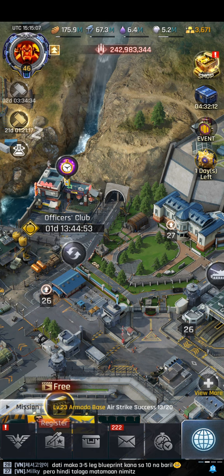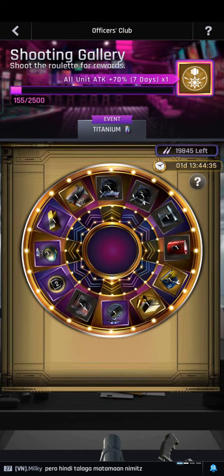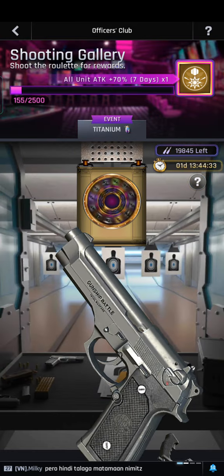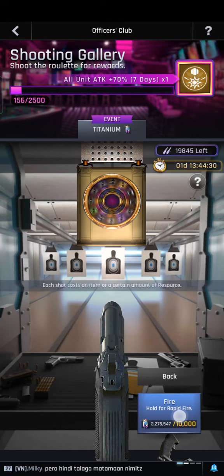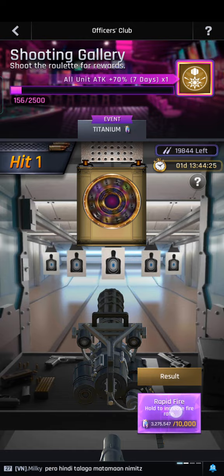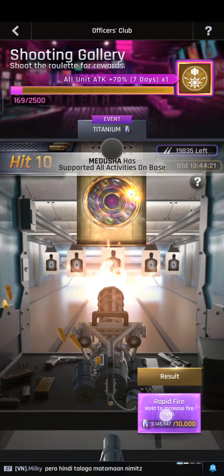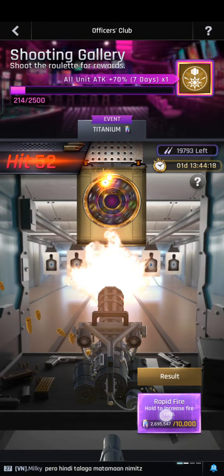So we're going to start spending. Currently we have three million titanium and we are going to spend it all, because there's a new update where it only needs one titanium per upgrade on buildings. We are going to burn at least three million titanium today. Let's see what the result will be.